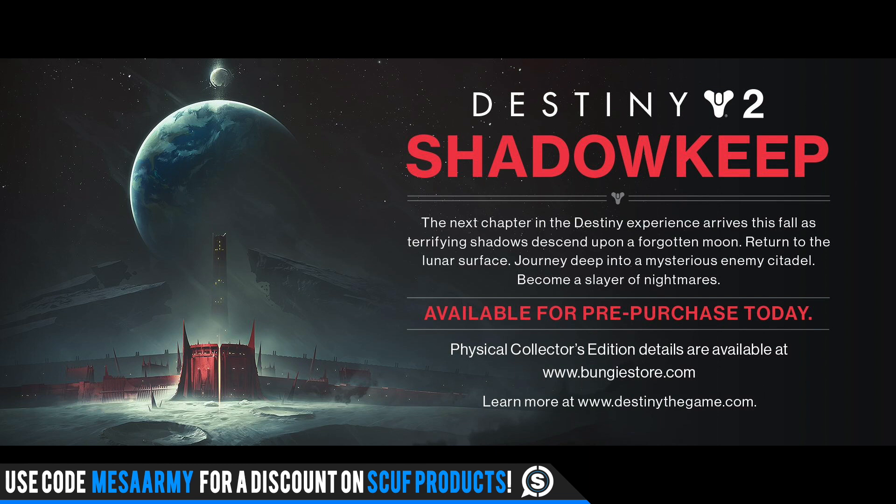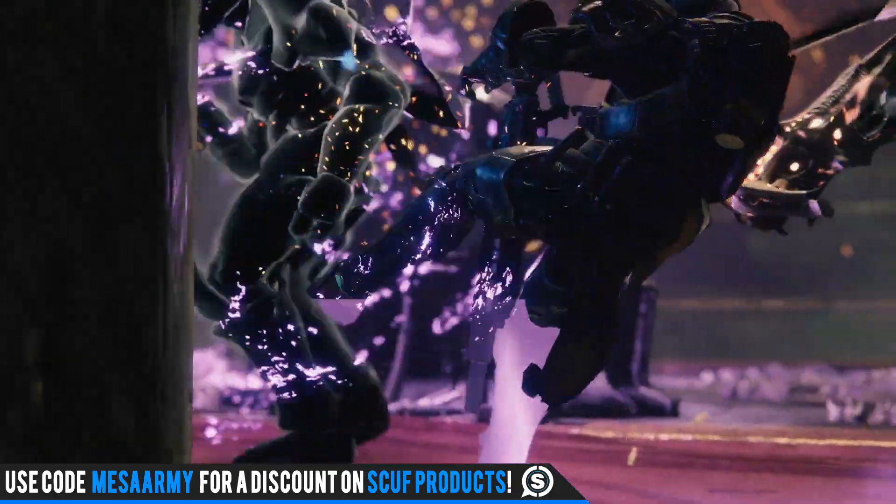It also says physical collector's edition details are available at thebungiestore.com. So what does that mean? Well, it looks like no annual pass 2.0 coming in the fall — it looks like we're getting a full-blown expansion for year 3 of Destiny 2. However, they probably will do an annual pass of some sort to get us through waiting until Destiny 3. But man, I'm excited. I was really hoping we were going to get some sort of expansion for September and not just an annual pass 2.0.